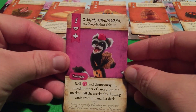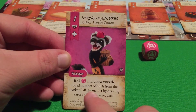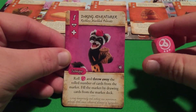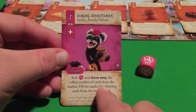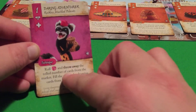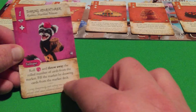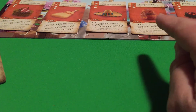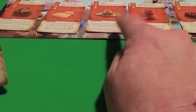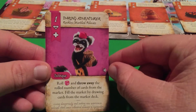The first card is the Daring Adventurer. This technique: roll the dice and throw away the rolled number of cards from the market, then fill the market by drawing cards from the market deck. So if you roll a three, you throw away three cards from the market. You get to choose which ones are thrown away, and then you immediately refill the market with new cards from the deck.